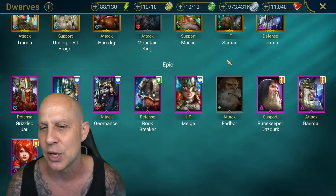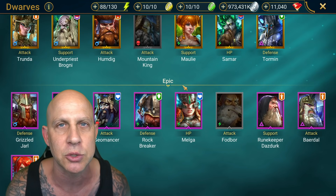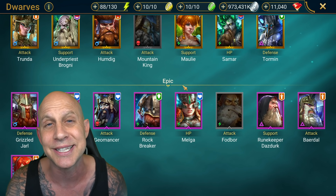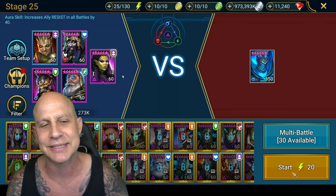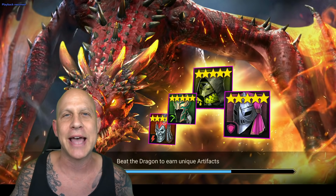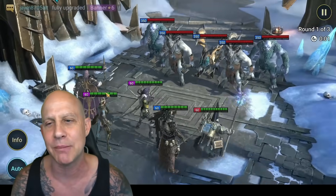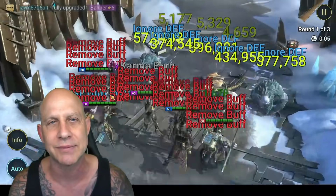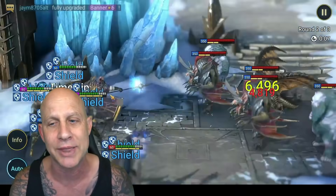Let's get into some of these runs. We're going to go to Ice Golem first, then Clan Boss, then Spider, then some keeps. We're at Ice Golem, let's run it. Out of all the hours of recording I did, I chopped it up and tried to find the best things for you to see. We are going to bring a Seer in here to get these waves down quickly, and then we're going to do a run without Seer.